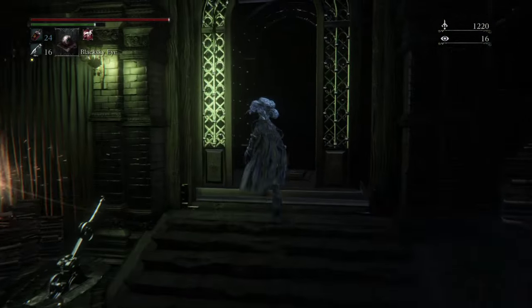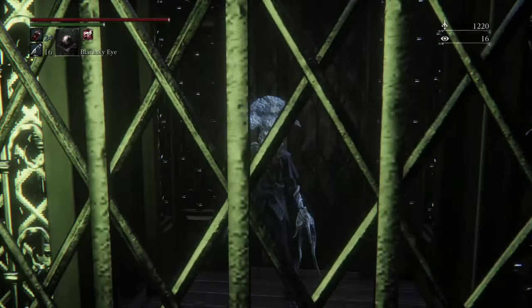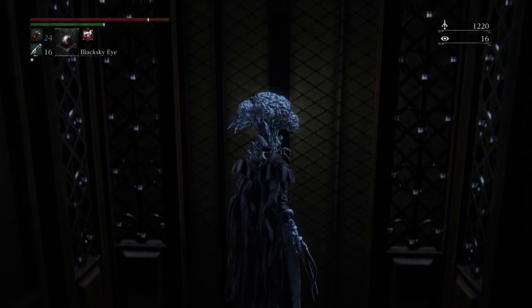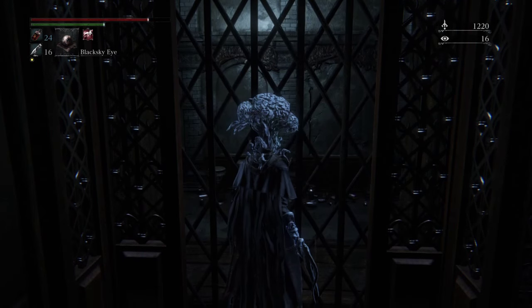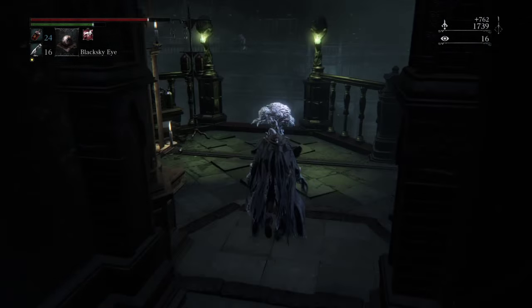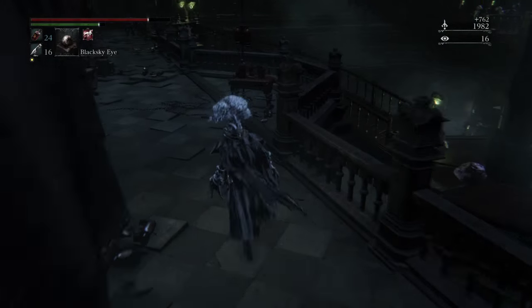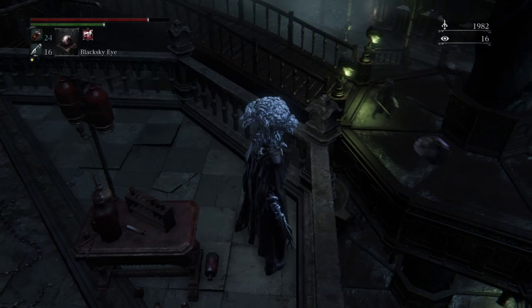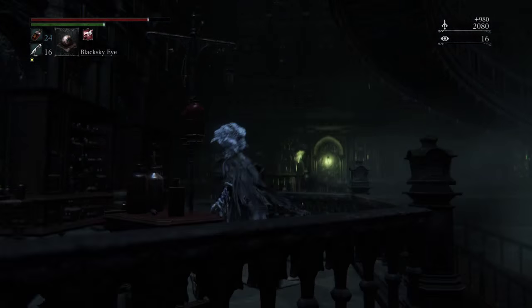When you kill them, you're going to receive brain fluid and you're going to give it to her. The first time you give it to her, nothing's going to happen — she's going to offer her blood to you. I didn't take it because I was afraid that maybe she'd die or something. Over there you see that flop — you just hit that once and then you collect some brain fluid off of it.